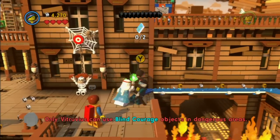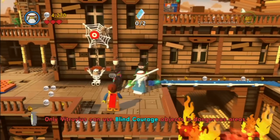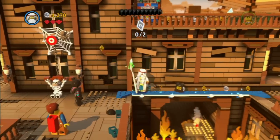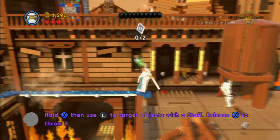Just get the bridge put down so the other two can cross, then use Emmett's drill to knock down this wall, and then switch over to Wild Style so you can jump up. You're going to need two instruction booklets this time, so get Emmett up here.